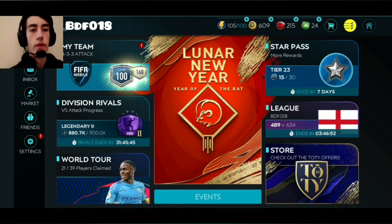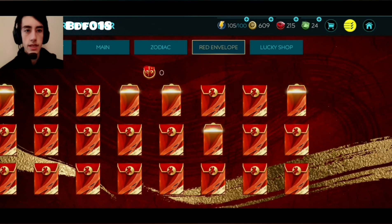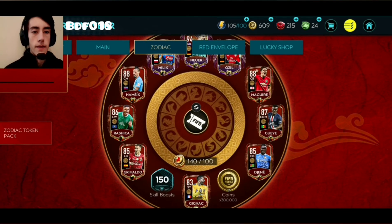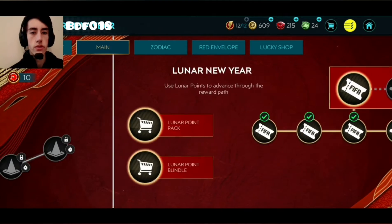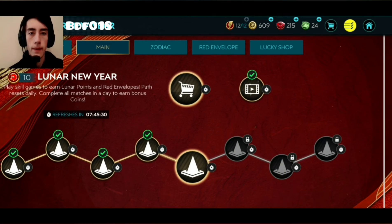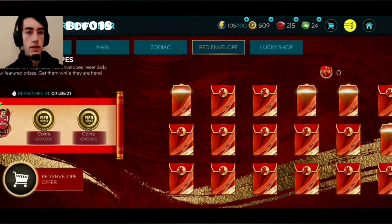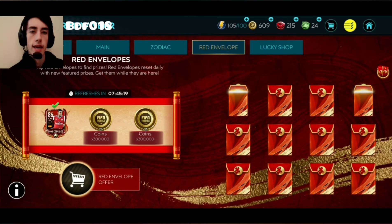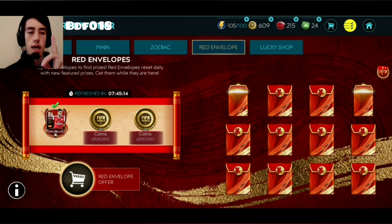Today we are going into Lunar New Year. We have four more skill games to complete today, as well as a Zodiac player. And we have four red envelopes, which could get us at least 600,000 coins — which would upgrade my players and get me prepared for tonight when there are even more rewards coming out. Or do I save my red envelopes until tomorrow, just in case there's another PL player out? Yes, I'm going to do that. There'll be no red envelopes today.